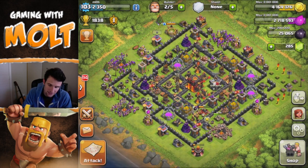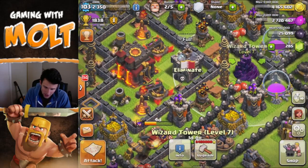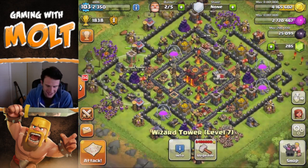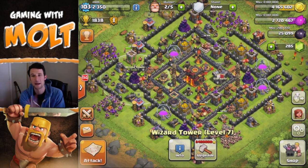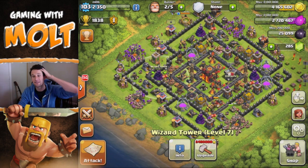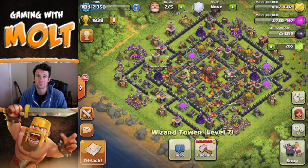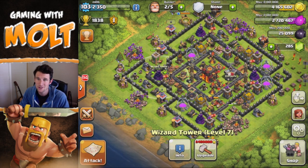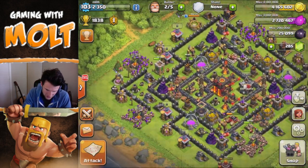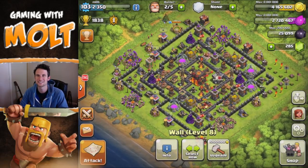I think it looks pretty good — I'm excited to see how it works. The whole point of this base is really just to kite troops around the inner part as the inferno towers, X-bows, teslas, and everything just do work to the troops as they run around like a little merry-go-round. I'm excited to try and push up to Champions League — it's going to be the furthest I've ever gone; the highest I got was Masters 3, pretty close to Masters 2. You can call this the turtle base if you want — this area up here is the turtle's head, these are his flippers, and these are his feet.